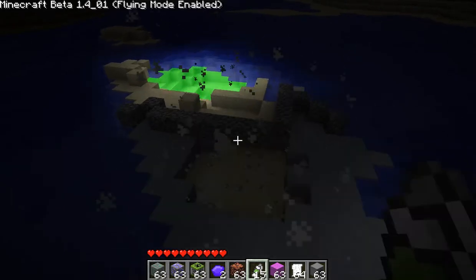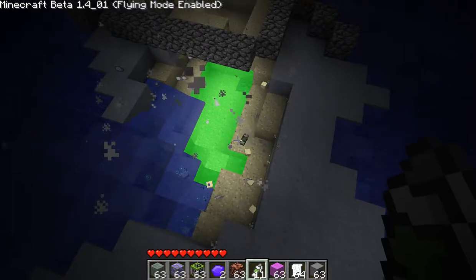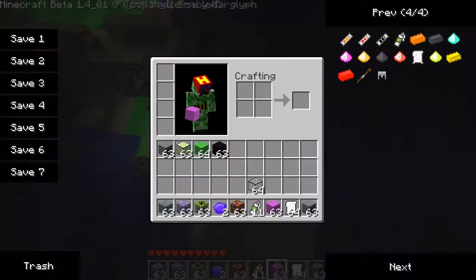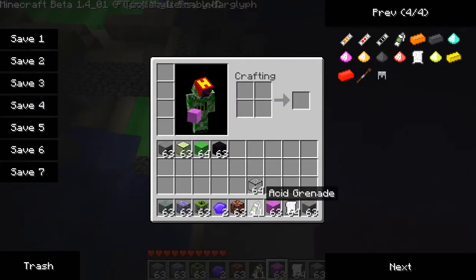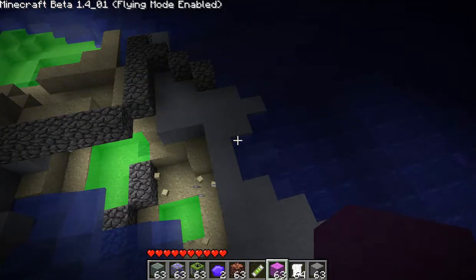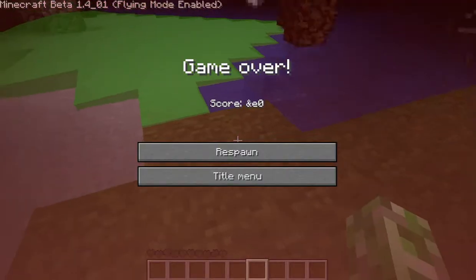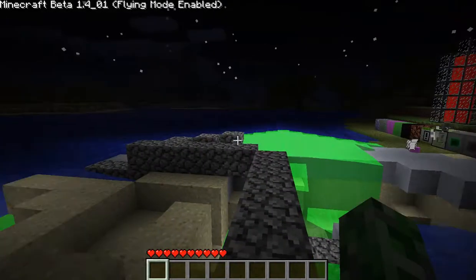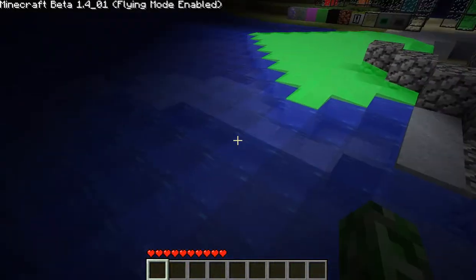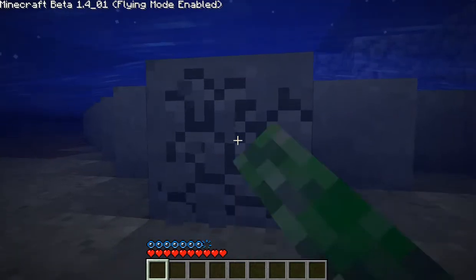So, just throw that down and it — I think it's acid onto water, it gives you clay. Oh, I died. I think it does kill you very quickly. Yep, clay it gives you.